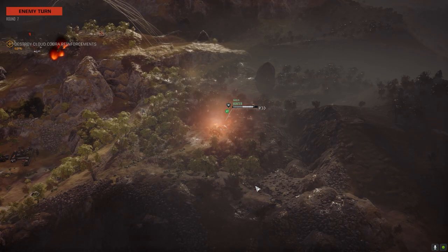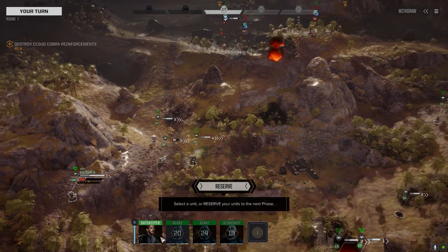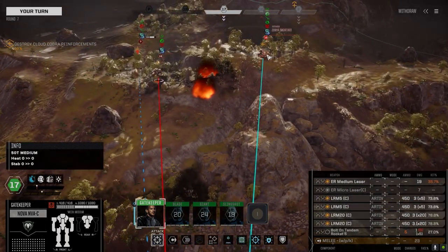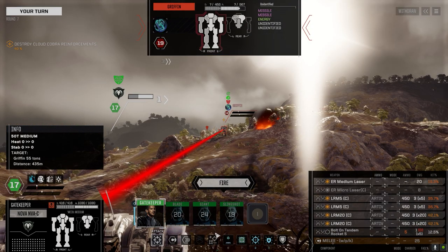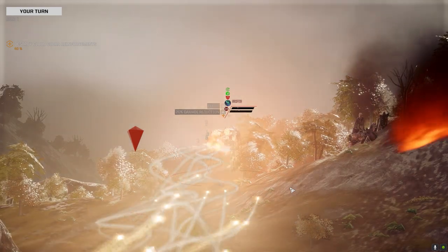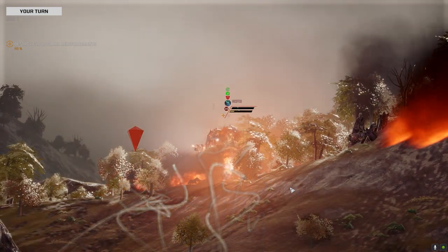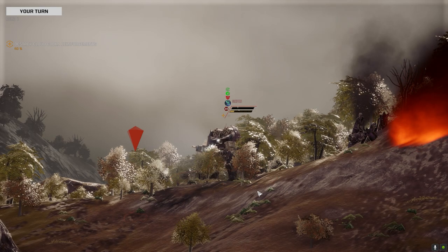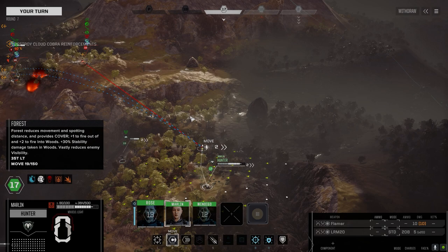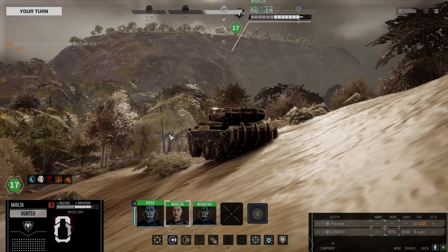For me it was like one extra ton, so if the tag wasn't hitting consistently it's almost better to carry a medium laser or an extra ton of ammo or something. That would probably be a kill shot - let's fire on this guy, fire it all. Not bad. We might try and pull the legs from this guy. Now I know it's not a clan mech, but it might be nice to have a Griffin in the secondary lineups.